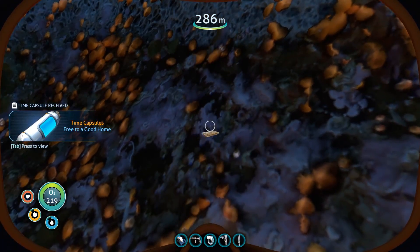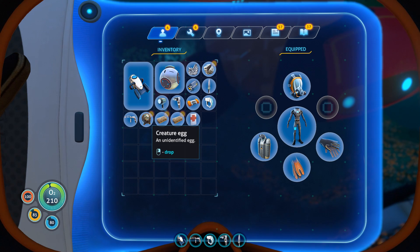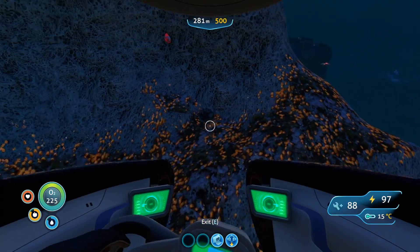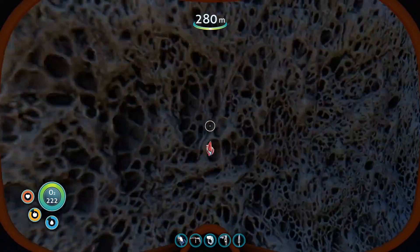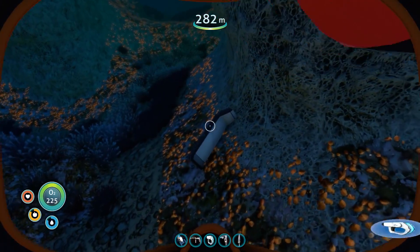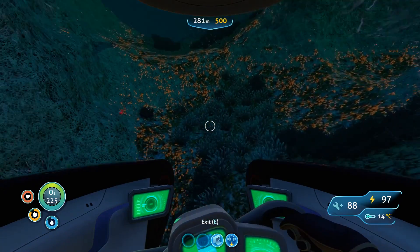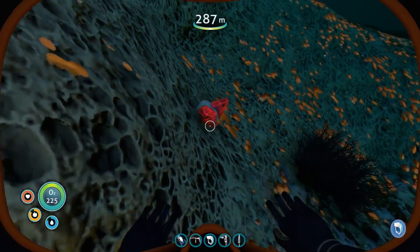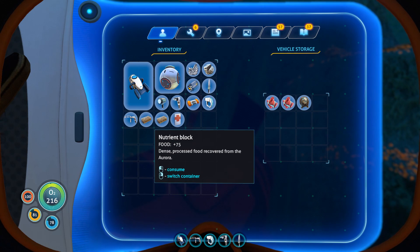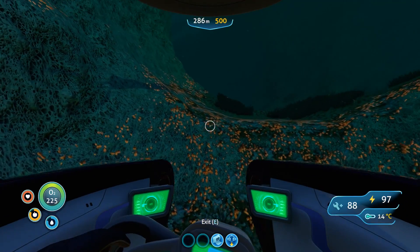What'd you get? Free to a good home. Oh my god, did they give me a cute fish? The time capsule opens with a hiss and you inspect the contents of it. Inside the capsule are two nutrient blocks, a creature egg with a strangely cute embryo growing inside of it, and a small plaque holding a message in a language only vaguely familiar to you. Your PDA scans the plate and the translated text pops up: 'Please take care of me. It seems like your time on this planet may be a little less lonely now.' That is adorable!